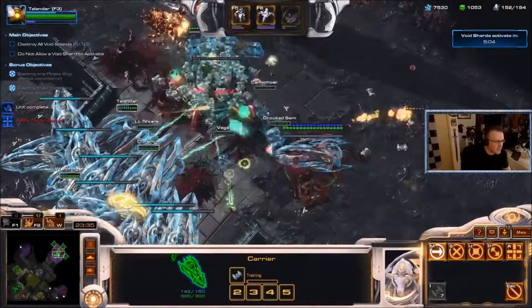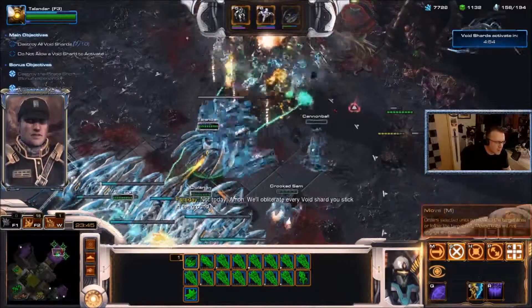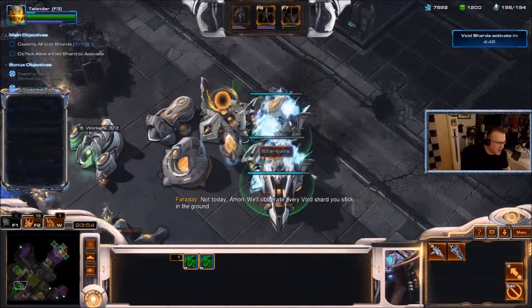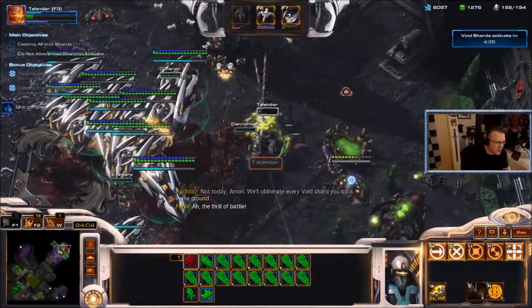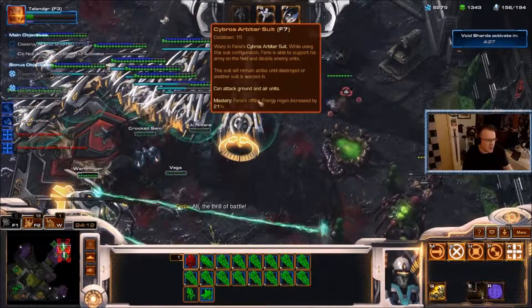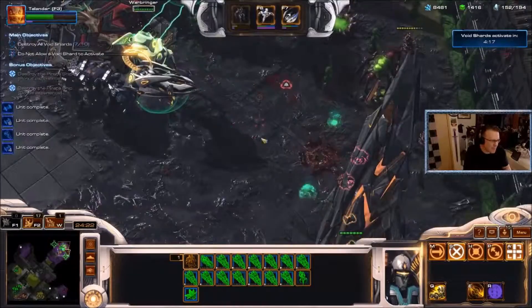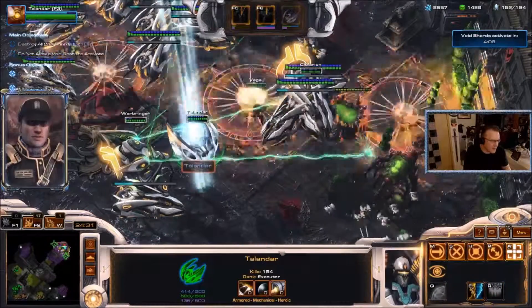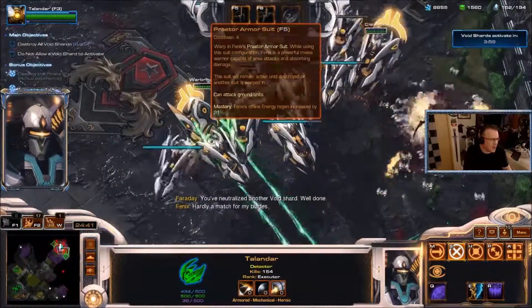Oops, I accidentally dropped the nuke again — by the way, it does a thousand damage to everything. I'm going to pull that down — I want my arbiter to keep summoning the carriers I'm making over here. They're so slow-moving; the only real way to get them anywhere is the arbiter suit's recall. The mastery gives offline energy regeneration increased by 21%, so you make sure the arbiter suit is constantly gaining energy.